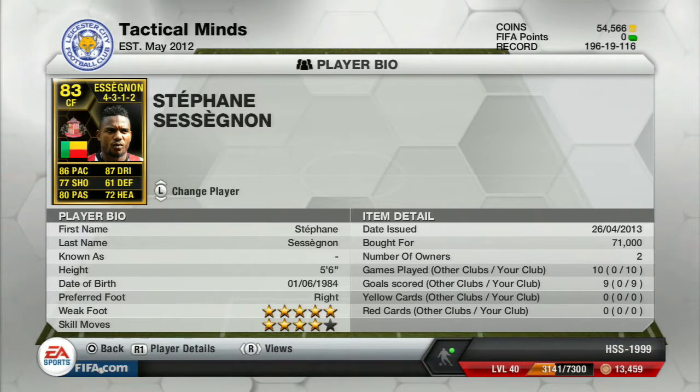Hey guys, it's Hopson, welcome back to the FIFA 13 player review. Today I'm doing it on the inform Stefan Sessègnon. Let's look at his card stats: he's got 86 pace, 77 shooting, 80 passing, 87 dribbling, 61 defending, and 72 heading. It cost me 71,000 coins, which for me is a big amount.